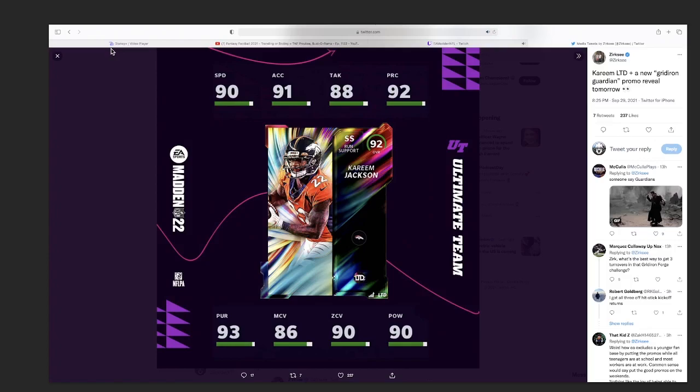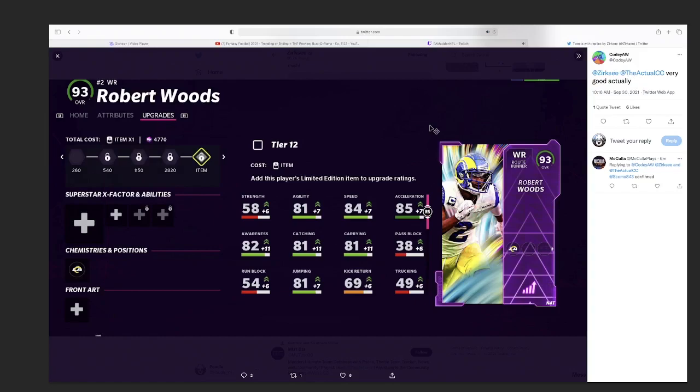First let's cover some of the LTDs. We got Kareem Jackson, strong safety for the Broncos: 90 speed, 91 acceleration, 88 tackle, 92 play rec, 93 pursuit, 86 man, 90 zone, and 90 hit power. He's probably going to be one of the more meta cards in the game — not the best safety, but he hits the zone, hit power threshold, speed above 90, tackle, pursuit, and play rec. He's a very good card overall.